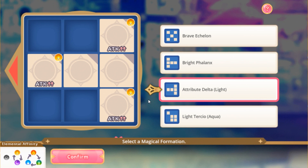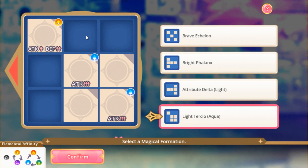Now the light tercio: it has 10% attack and 15% defense for light units. The dark tercio is different — 15% attack and 10% defense. So the dark tercio gives the dark unit more attack, while the light one gives the light unit more defense. But also, the other element — the weak element — gets 25% attack. 25%, which is quite a lot.